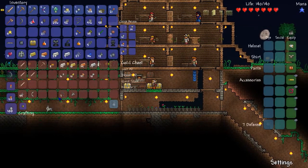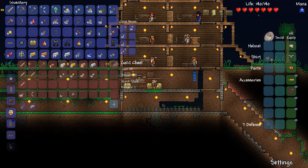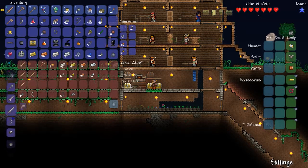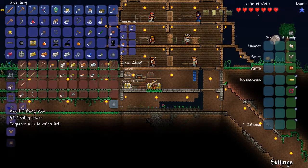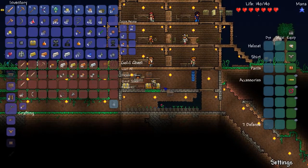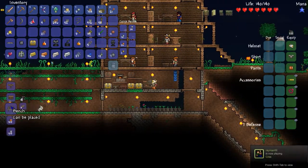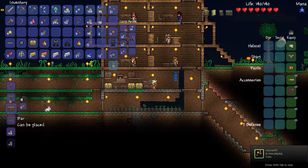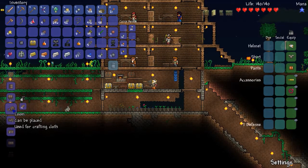Come down here, take one of these chains out, and now I can make — da-da-da-da-da — heavy workbench. No, no, no, where's the sawmill? Okay, place that bad boy there. So now if I come over here I should be able to make the loom.